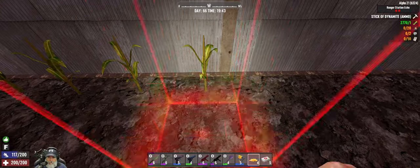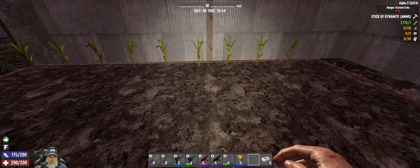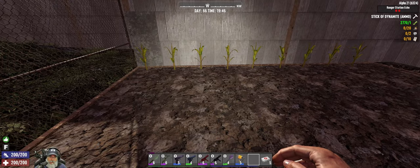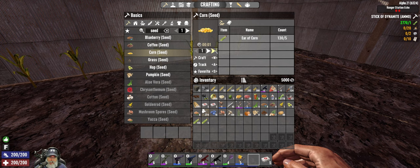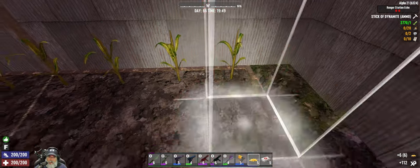Let's plant those. I still want another two rows I think, depending on how much corn that's gonna take. So if we make 11 more corn seed, that still leaves us 75 ears of corn, so that's not too bad. We can do a lot with that.